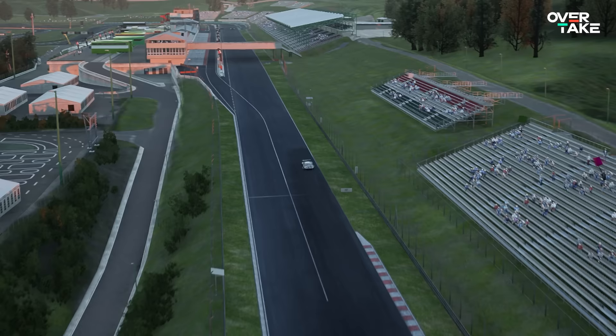Less toe can be a game changer if you feel the rear is just too immobile, leading to understeer. This also works the other way around — more toe gives better braking stability and a calmer tail end.